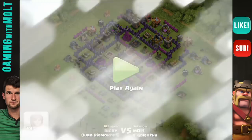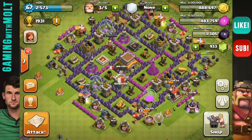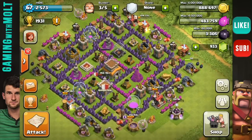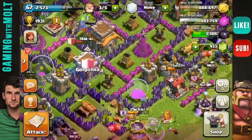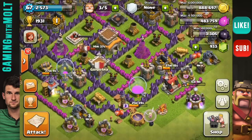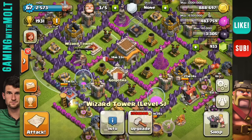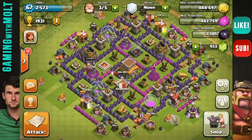Awesome defense replay from the Hurricane Base design. If you want to use it in your town hall 8, go ahead — switch some things up, make it your own. I'm going to be keeping this as my trophy base all the way through town hall 8, because it has worked flawlessly. I moved this wizard tower up to the front — it is higher level. In that replay, you would have seen that this wizard and this wizard were doing the most damage, as well as these two mortars. That's exactly what I'm looking for from a trophy base.